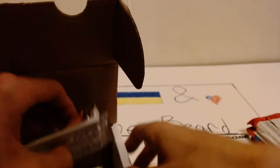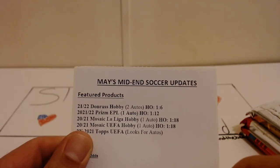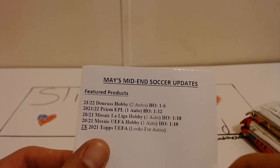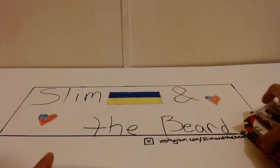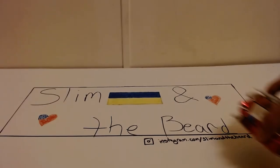We do have all six packs — nothing more, nothing less. The mid-end lineup will be the Donruss hobby, the EPL Prism Mosaic hobby from last year, the UEFA hobby from last year, and then two of the new top UEFA, which doesn't feel like we have a perfect 10.